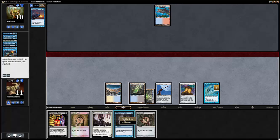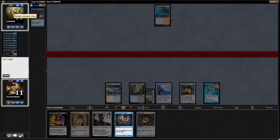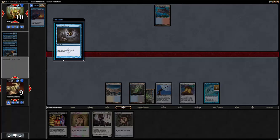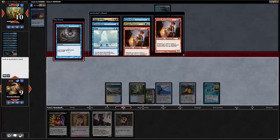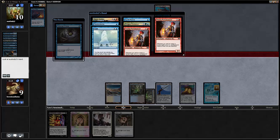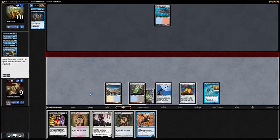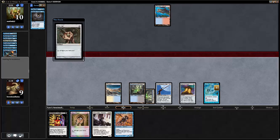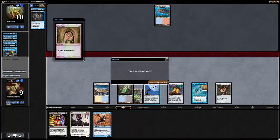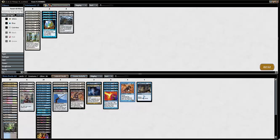We're going to probe first. We're probing — it's a bad idea not to probe with Gitaxian Probe. He's got some Gushes and a Trygon Predator. Yeah sure, you can have Trygon Predator — that's not exactly what I would call scary. And then we draw a Consecrated Sphinx. New plan, my friends. We didn't get to play Consecrated Sphinx, which was a bummer. Sometimes in Vintage you just get these very, very unbalanced games.